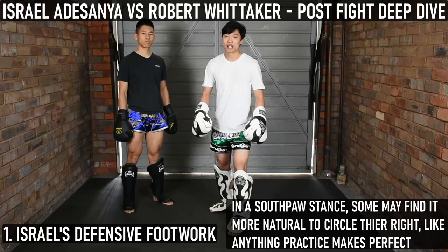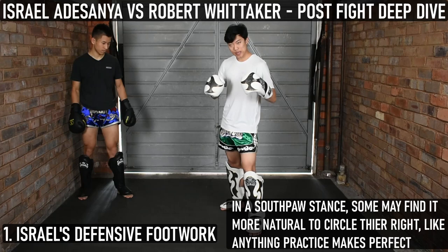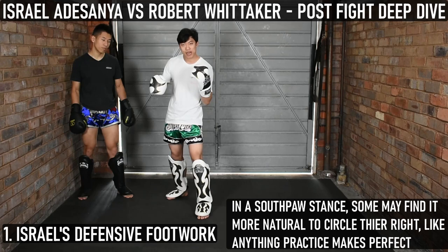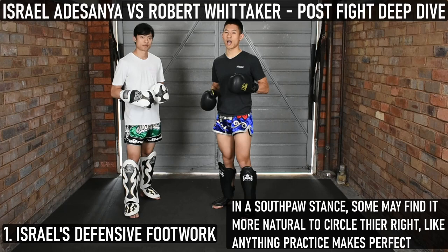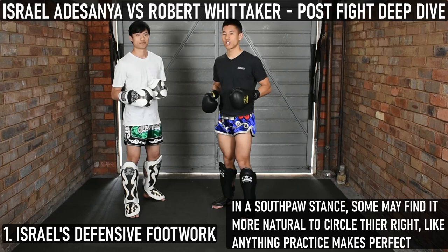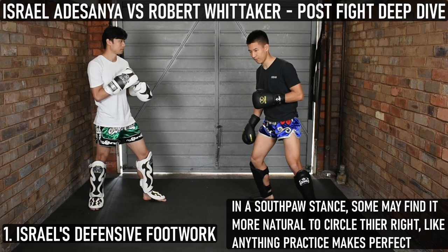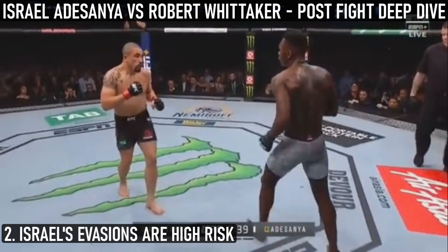Israel was able to use this and get away. If you fight from orthodox stance, it's always much easier to move to your right compared to your left, because pushing off your front foot allows you to move sideways and backwards. From a southpaw perspective, it's much easier to move to your left because your lead foot — the right foot — is pushing off, and you can move sideways and backwards. So from the orthodox-orthodox matchup, you swing your lead foot back, switch into southpaw, push off, and circle off.